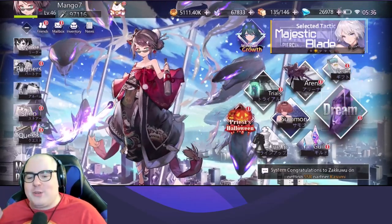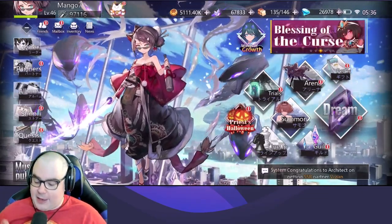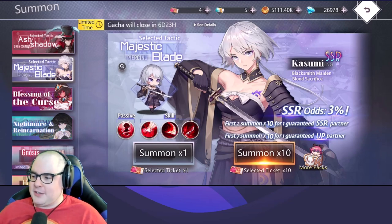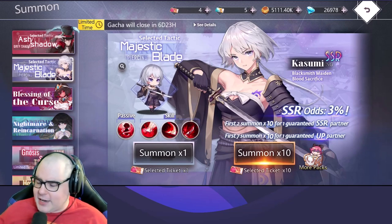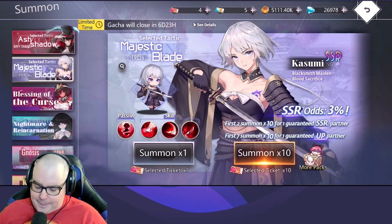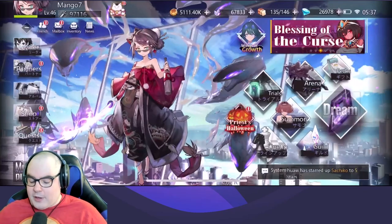Hey everyone, mango7roll here. Welcome to another episode of Illusion Connect. We have the Kasumi banner coming up — I'm not sure of the right way to say that name. She's apparently pretty much the best unit in the game; the most hype unit I've seen, everybody always parrots 'summon for Kasumi, she's the best.' Banners open up a set amount of time after you start your account, and Kasumi is 18 days or something like that.